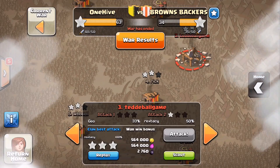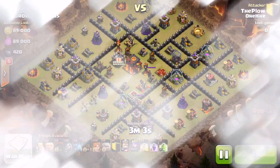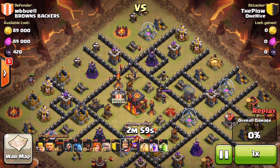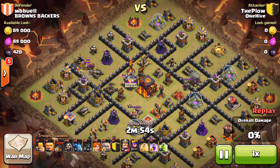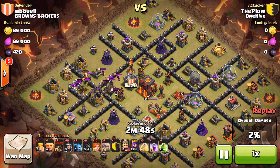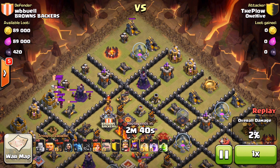Moving along — Plow did a really nice attack but just ran out of time. I really like the attack so I want to show it — something different. This is what I'm talking about when it gives us a chance to experiment and do different things. Again, not a good base, but look — he's got 10 valks, sort of a govape-style composition I guess, though there's no PEKKA. He sends a few hogs to get the clan castle and brings them up top — normal stuff.